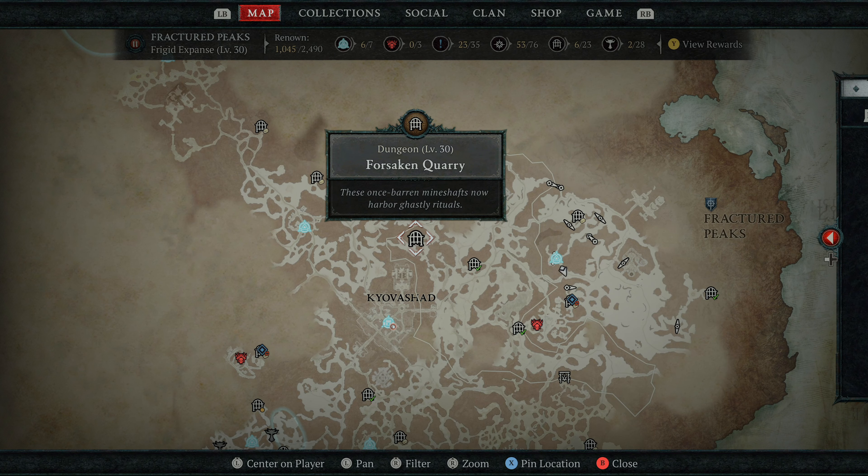Let's go over the Encircling Flurry ability and where to get it. Early on when you're playing rogue — I think around level 15 — you'll get the rogue quest to unlock specializations. It's going to take you to the Forsaken Quarry. You don't have to clear the quarry for the quest, but I recommend you do because that's how you get the Aspect of the Encircling Flurry, and you really want that because it makes everything work.